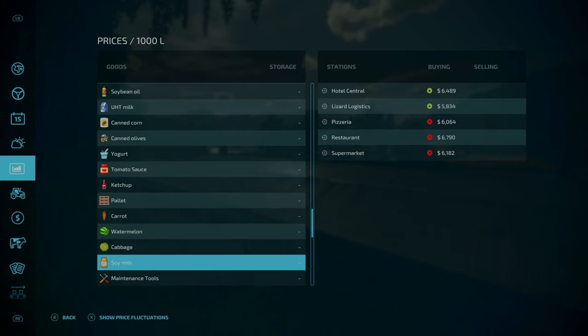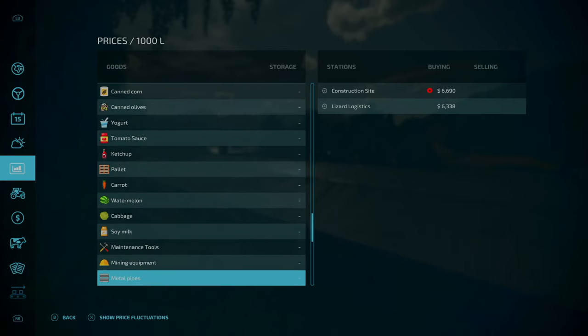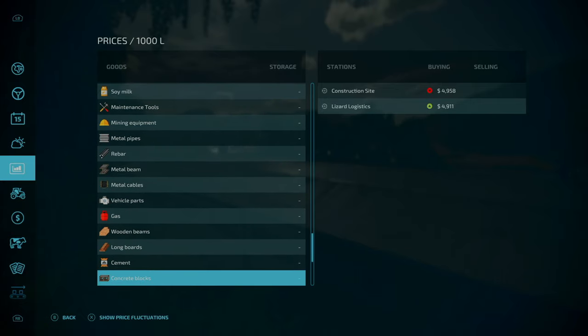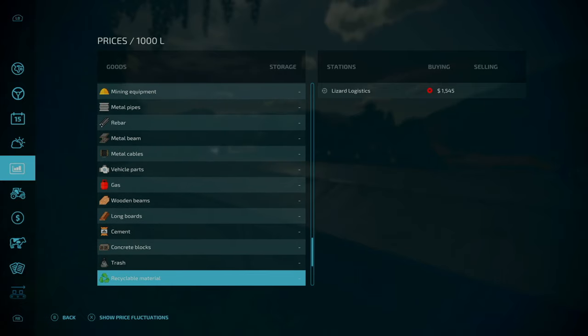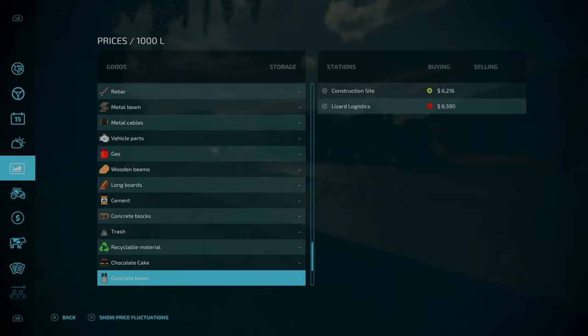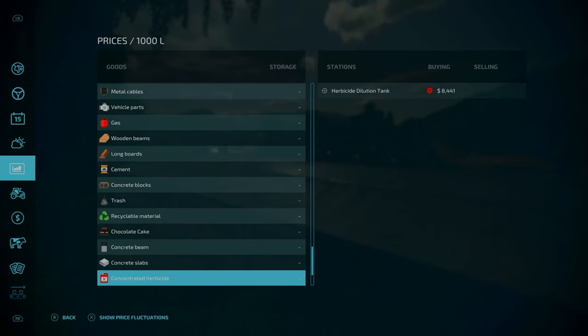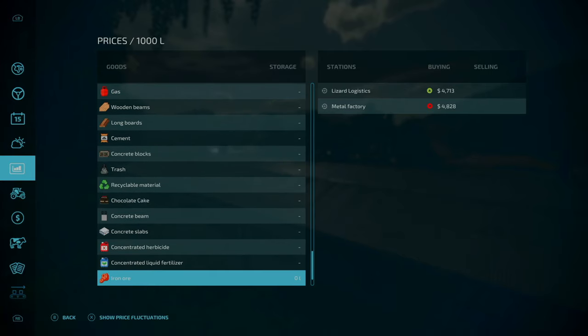Also soy milk, maintenance tools, mining equipment, metal pipes, rebar, metal beam, metal cables, vehicle parts, gas, wooden beams, long boards, cement, concrete blocks, trash, recyclable materials, chocolate cake, concrete beam, concrete slabs, concentrated herbicide, concentrated liquid fertilizer, iron ore, dirt, sand — that's quite a bit right there.